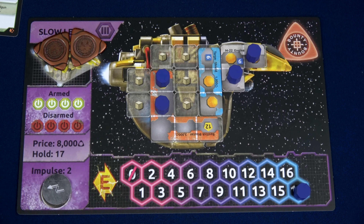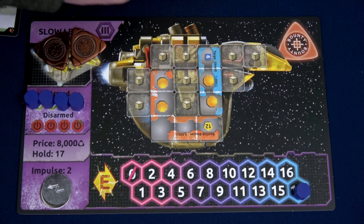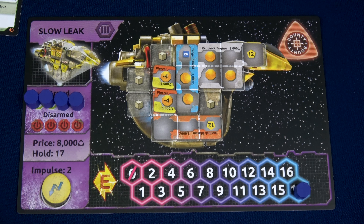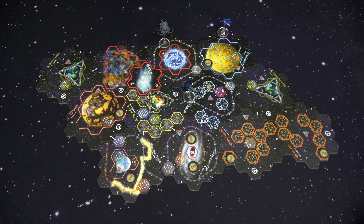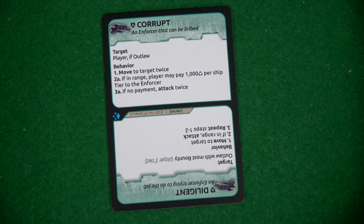At the Kiln we will power up our engines or shields, replenish all of our armed tokens, and I think we're going to do some buying — I'll sell this engine so I have 5,000 credits to play with. This finally looks like a Tier 3 ship with a D12 engine. We need to get a GTS and an MComp so we can get additional missions, and we're just going to blow ships from the sky with two minus fours and our two attacks. The Enforcer will be a 4 — Corrupt. He'll target the player if they're an outlaw, move towards the target twice, and if the player doesn't pay 1,000 credits per tier — that'd be 3,000 for me — he'll attack twice.